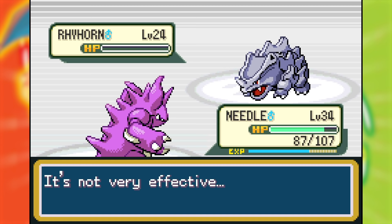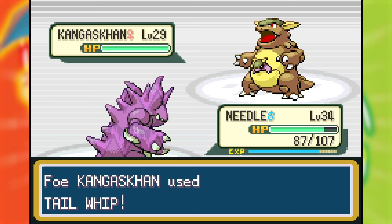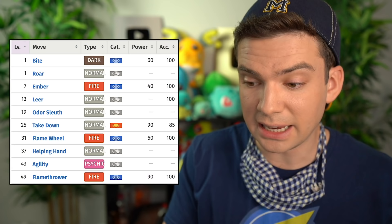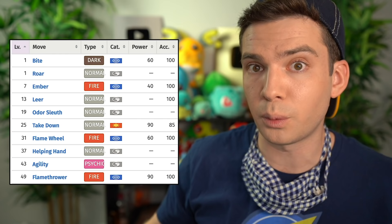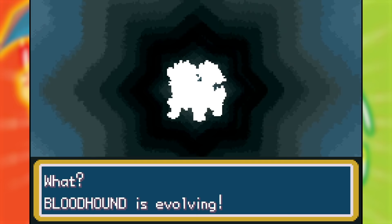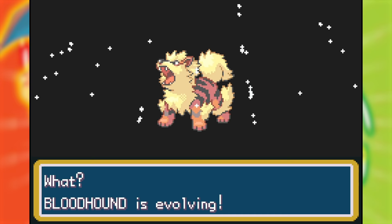I brought in Bloodhound briefly due to Needle's confusion, then brought Needle back in. Thrash did a lot less to Kangaskhan than I was expecting, but Needle broke through confusion to get the final hit and win. I then realized Bloodhound no longer needed to stay a Growlithe — it had learned Take Down at level 25, and the only other normal type move it learned by level-up was Helping Hand, useless in a game with very few double battles. Arcanine was the one who learned Extreme Speed, not Growlithe. I had no incentive to keep it from evolving, so I bought a Fire Stone and evolved Bloodhound into an Arcanine.